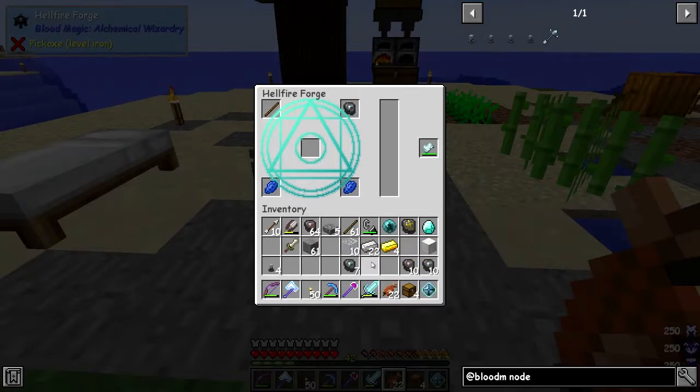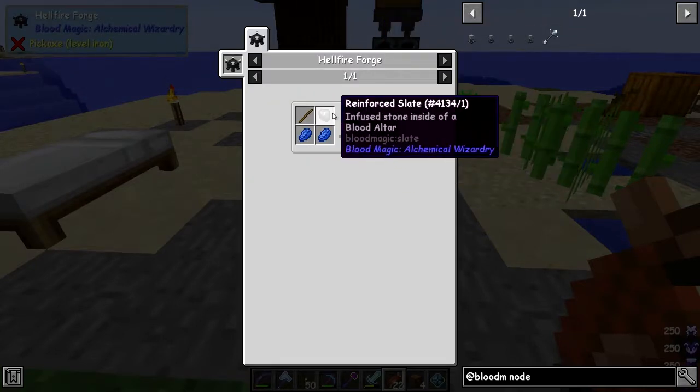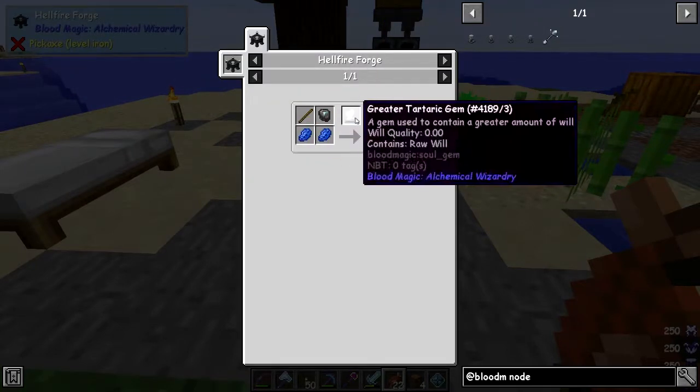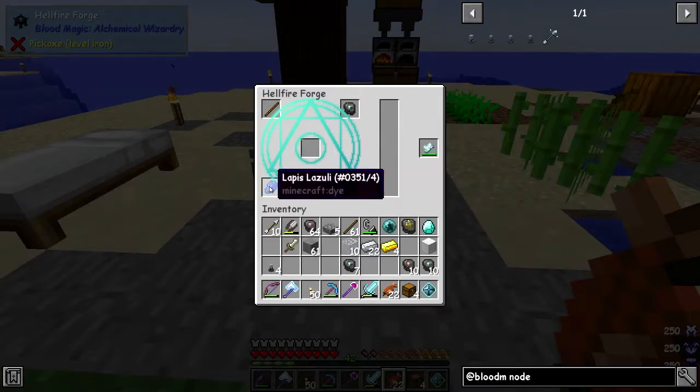We should have enough - let's double-check that. Reinforced slate, two lapis, one stick - two lapis, oh an imputed slate, yes that would help wouldn't it. Let's put a reinforced slate in here.